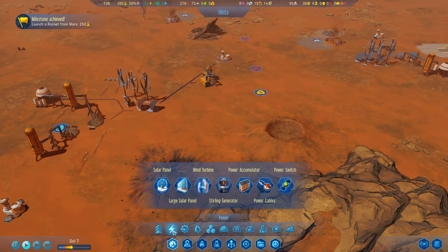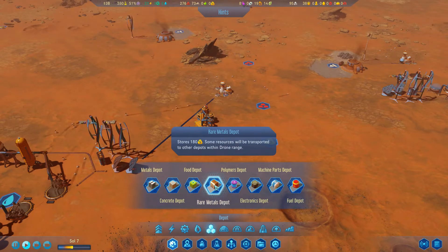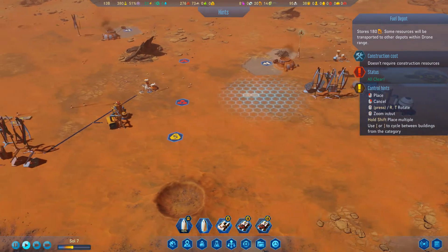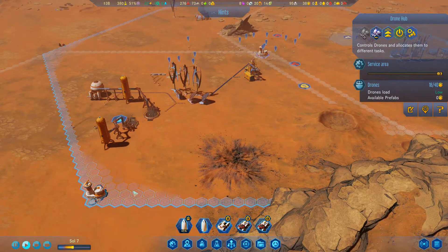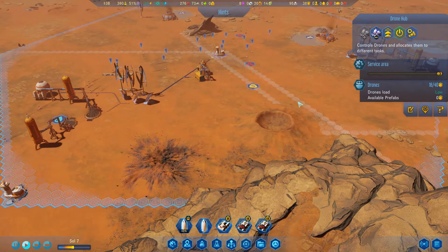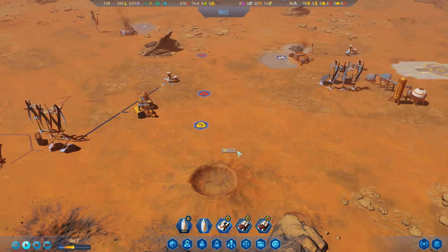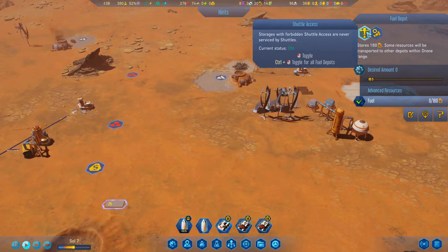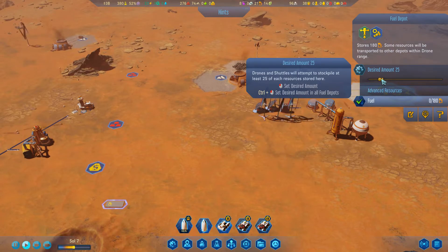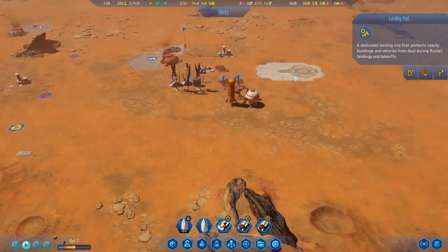I'm going to build a little depot in the center. Looking at storage - I can build a fuel depot. I'll put it right here in the middle within range of both drone service areas. Let's build the fuel depot right there, and then shuttle fuel access to it. Let's try to stockpile some fuel here and see if that shifts fuel from one area to the other.